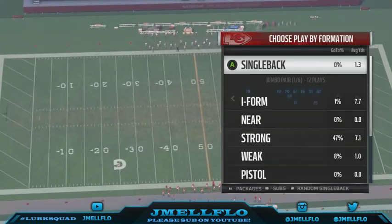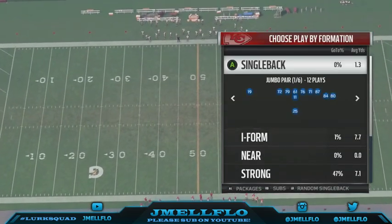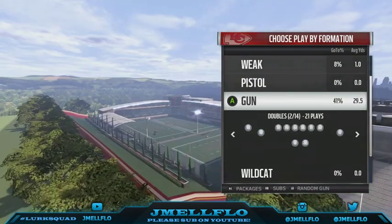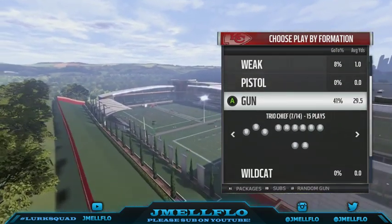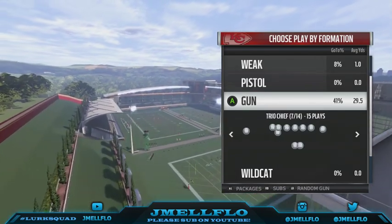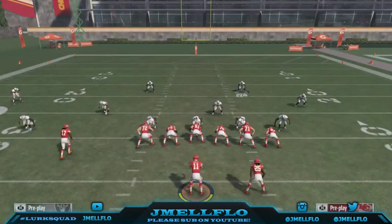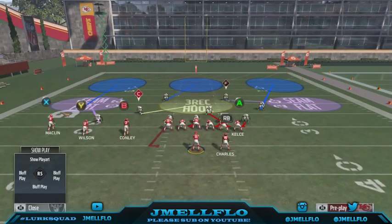This is a four-man looping B-gap slash edge heat, so they will have to block six to stop this. Yes, unfortunately blocking a running back will stop this blitz, but blocking a running back will stop most blitzes. It's not a loss if it gets picked up because you still got seven people in coverage and they got three people running routes — so that is on you.